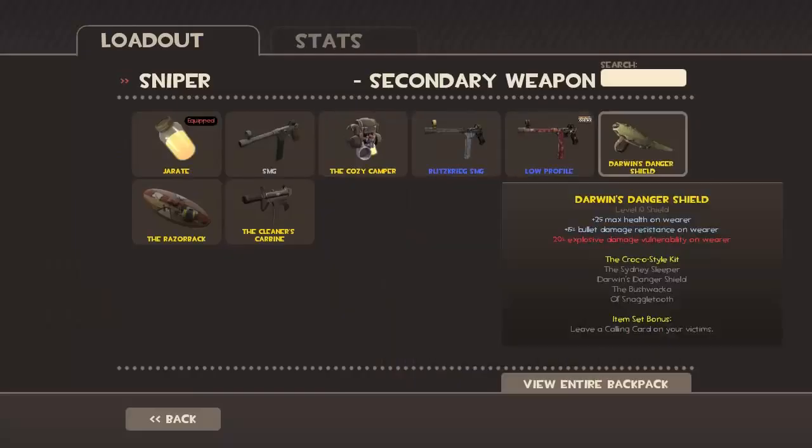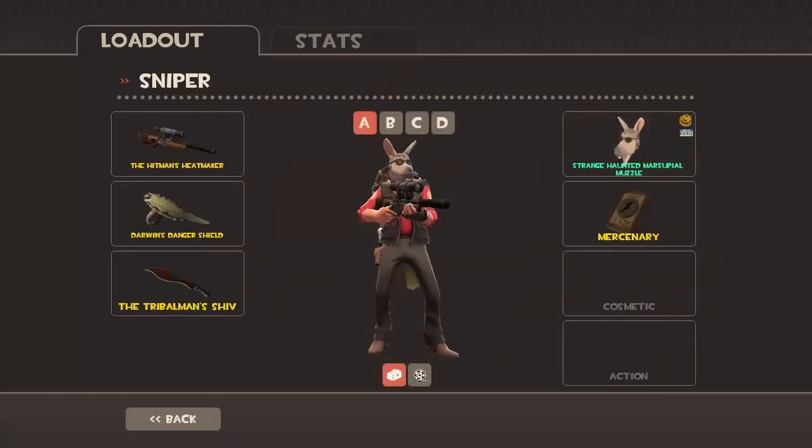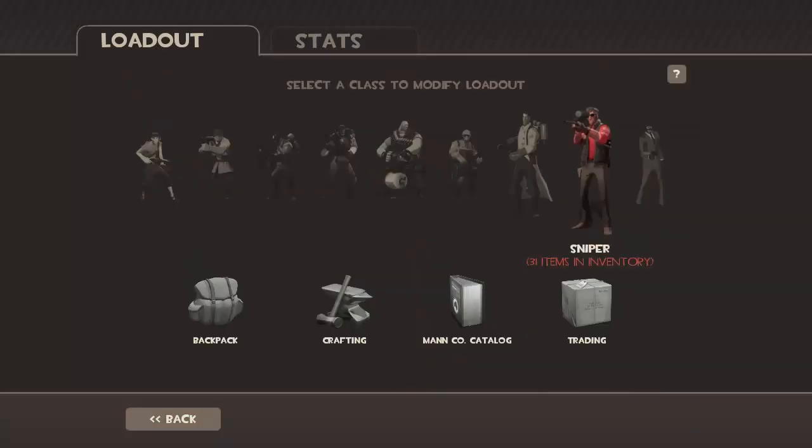If I really feel like being a dick, I always put Darwin's Danger Shield on because I don't like snipers, and this is the best way to counter them.